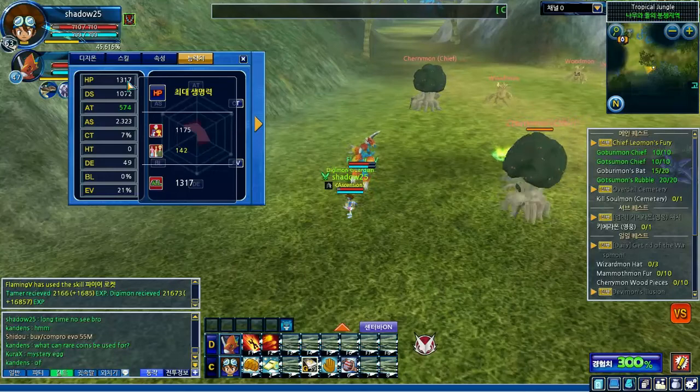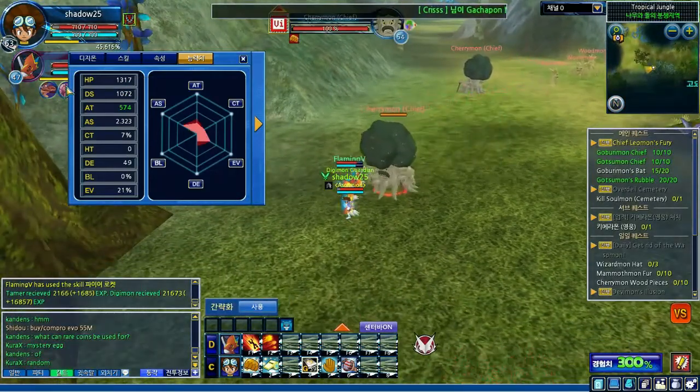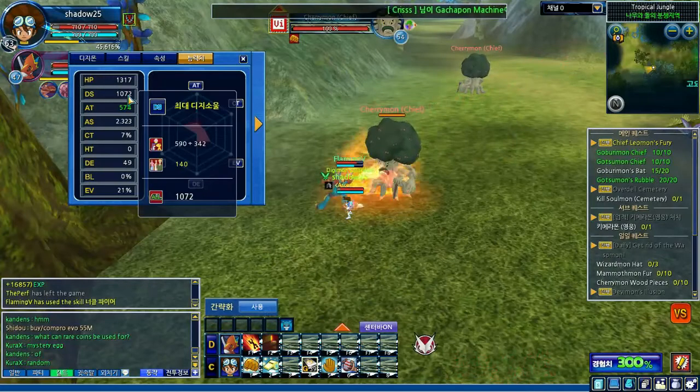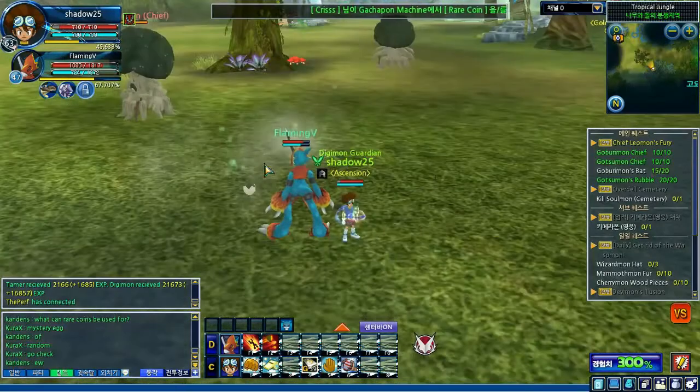HP is 1,175. Base DS is 590, plus 342 from my ring. So yeah, those are the base stats for Flamedramon.